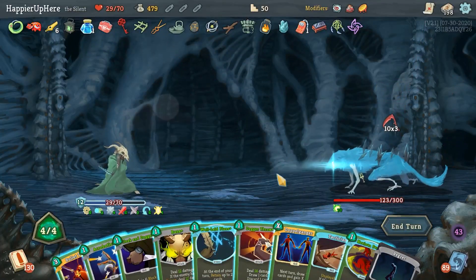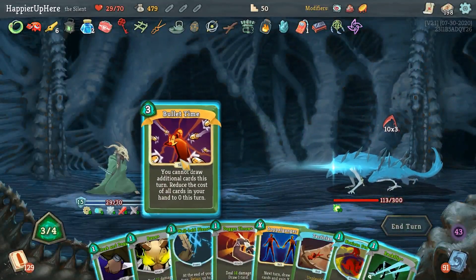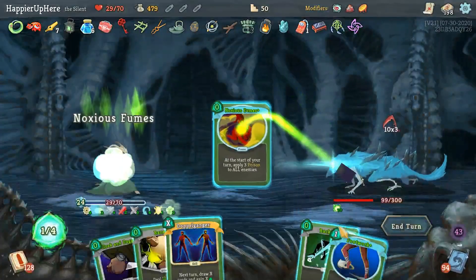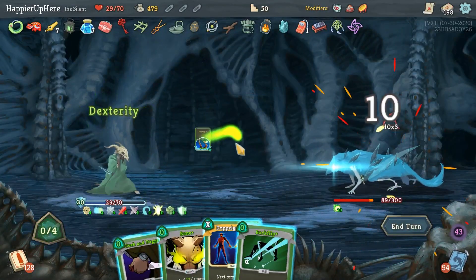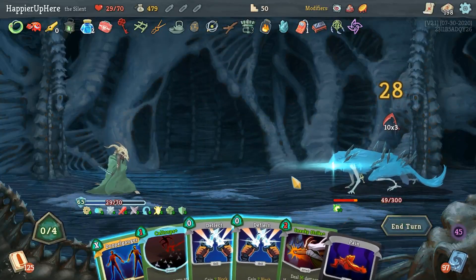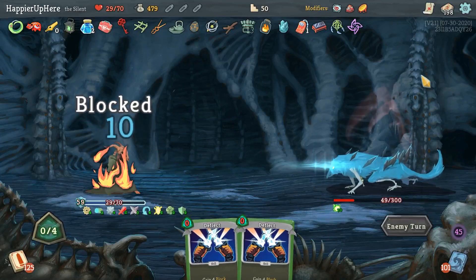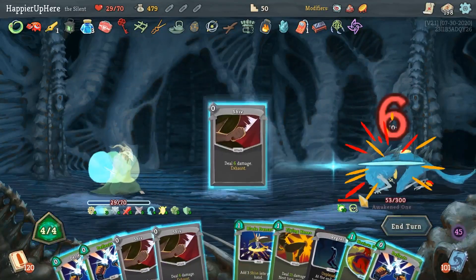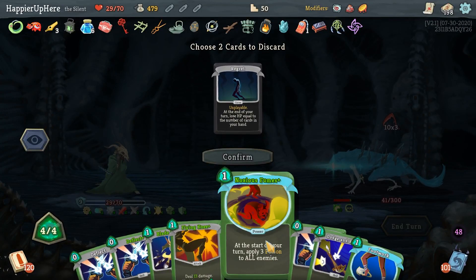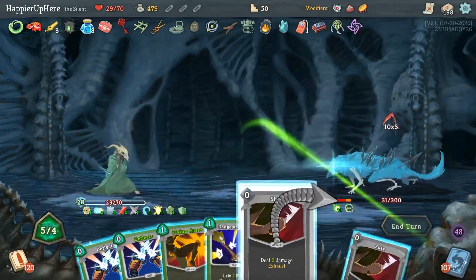Well-Laid Plans, play everything else pretty much - Dagger Throw, Noxious Fumes, Footwork. Then Bane, Cloak and Dagger, and Backflip. Too bad I can't do the Sneaky Strike. I'll hang on to the Deflects for next turn. Another 30 - triple up on these Shivs. Concentrate this guy out. Probably don't need Noxious Fumes. I feel like I'm close to killing. Flank, Blade Dance - I'm pretty sure I should be fully defended here.